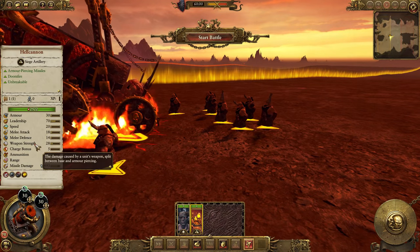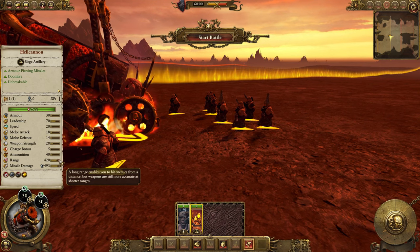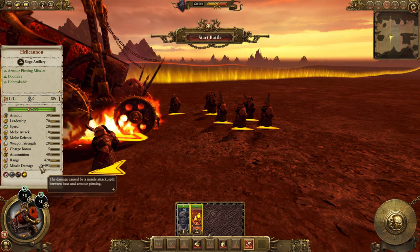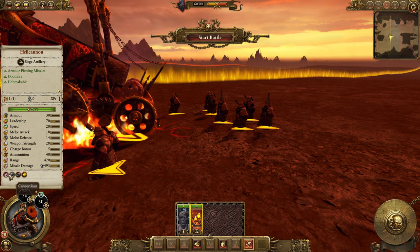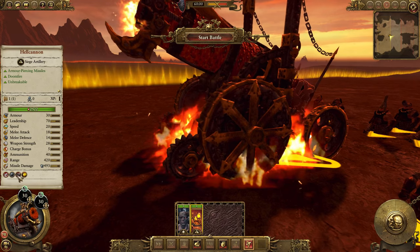This is the only time you see them in the Chaos Army, with their lovely hats. Weapon strength 28, charge bonus 5, 40 shots, a range of 420, and a missile damage of 493 armor piercing. It can't run away — it's unbreakable.